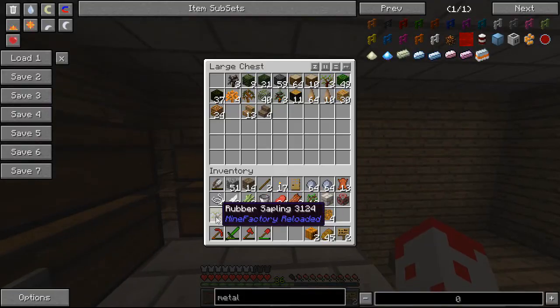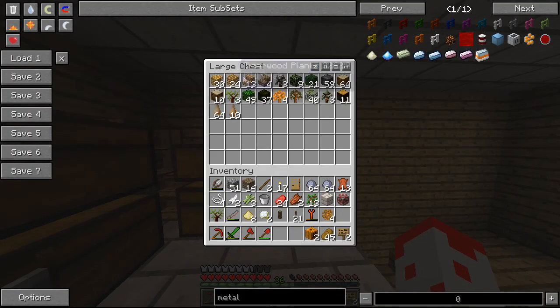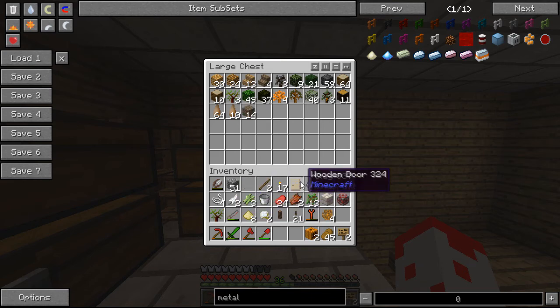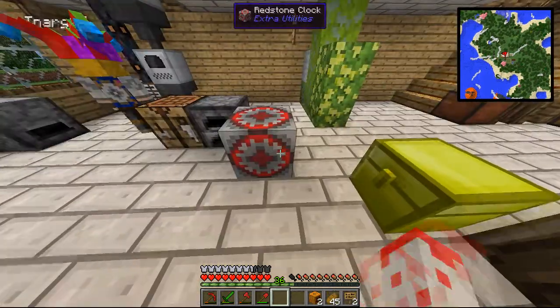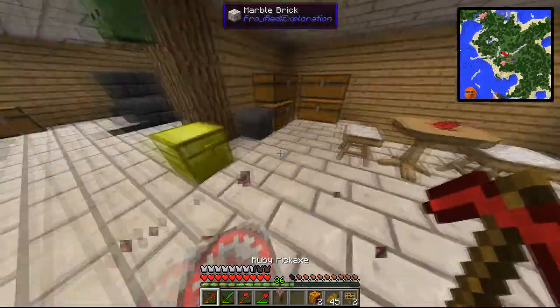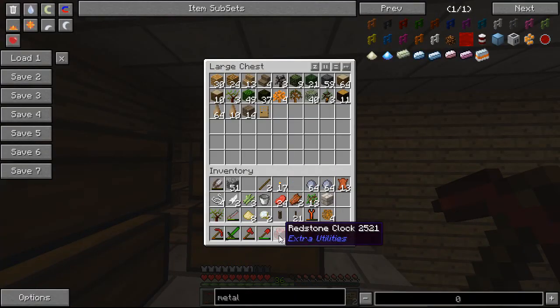I can dump off some of this probably. I went looking for all sorts of wooden things, so that's why all that's in there. These redstone clocks are really good - they're an extra utilities thing, and just output a tick regularly. I don't know what the rate is.